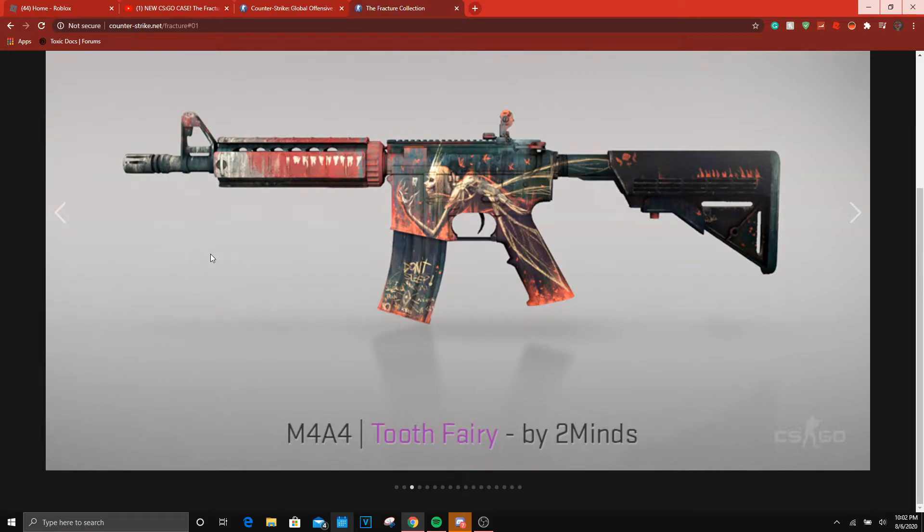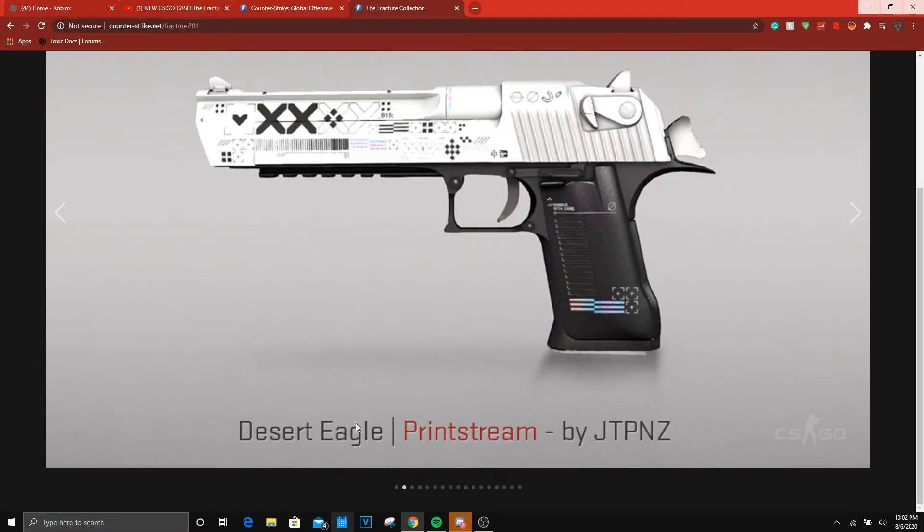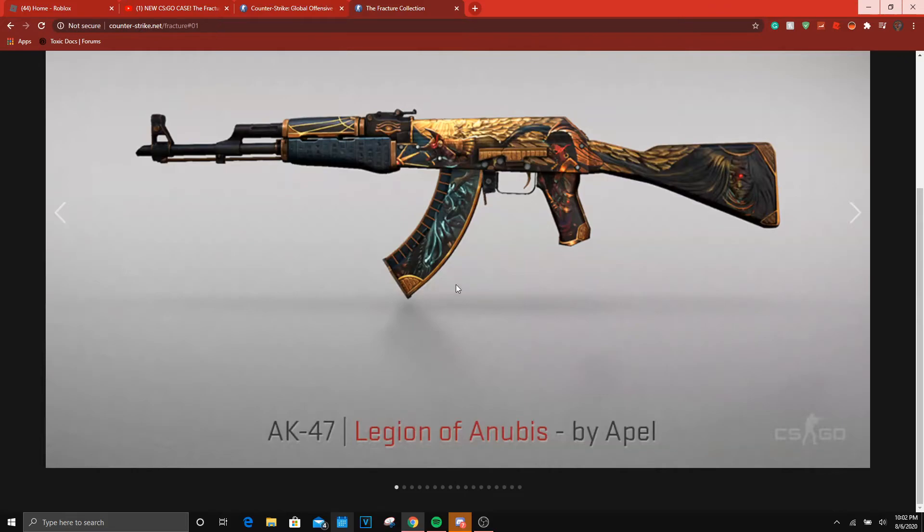This one I took a sneak peek at before recording and it's so sick — it's like some death metal doom-type design. You can see it's collected a bunch of teeth all the way from the stock to the grip, collecting a tooth right there, and it says 'Don't Sleep' with a bunch of runic writing. Then we have the Print Stream — it's kind of like an ion cannon, charges up, and the white and black reminds me of Mecha Industries.